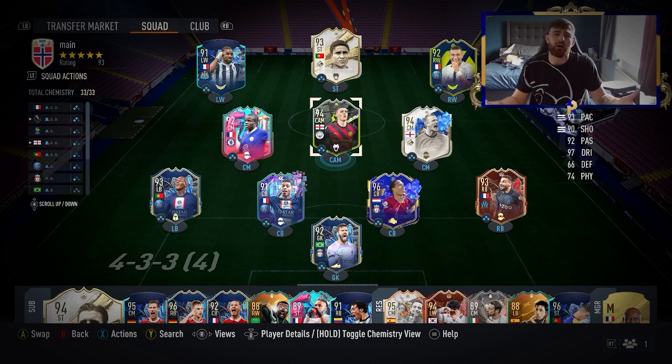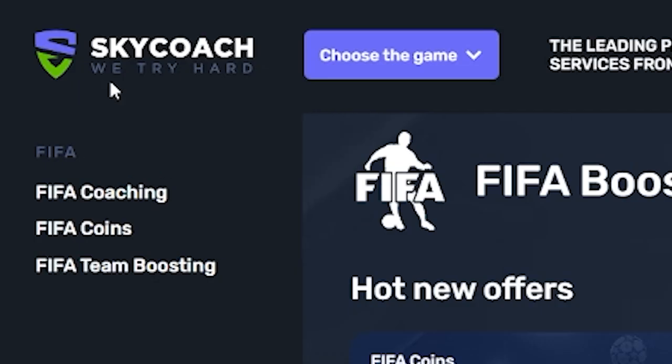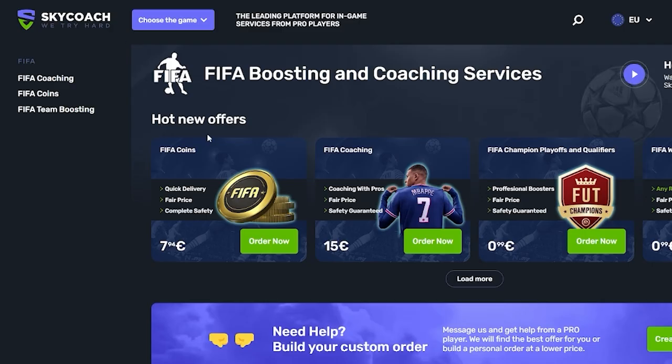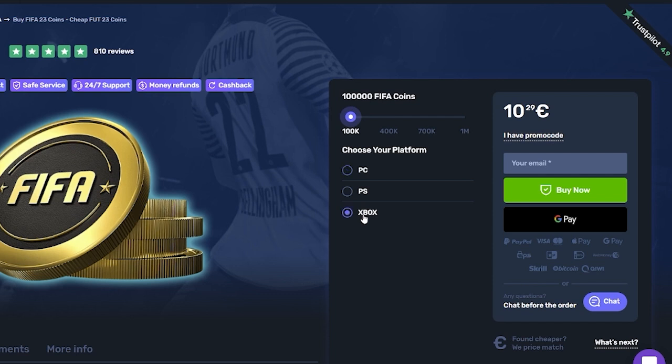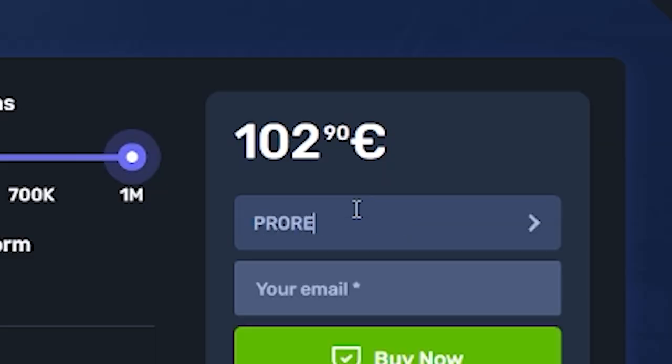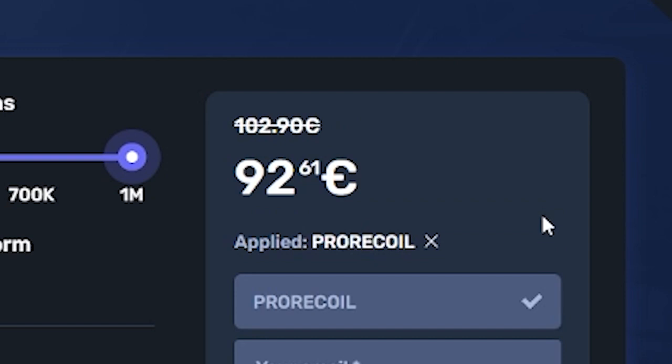If you need coins in a quicker way, head over to skycoach.gg. Not only can they coach you in your weekend league or play your games for you, you can buy any amount of coins you want and all of the services get 10% off right now with the code PRORECALL. Go check them out below, make sure to click the link in the description.